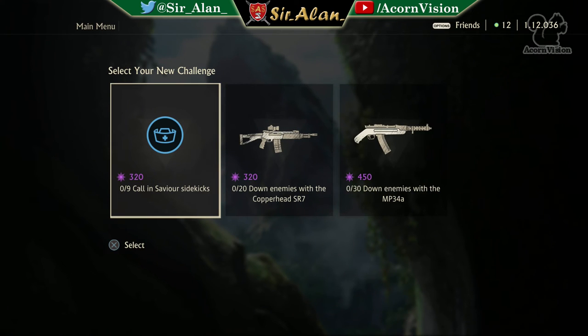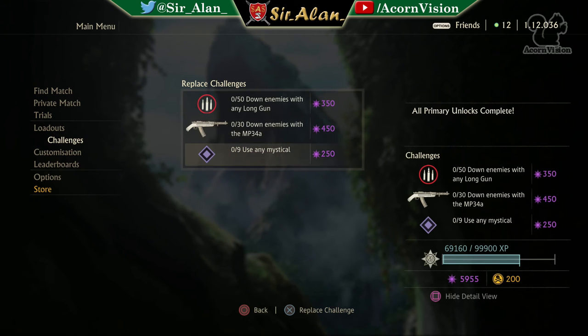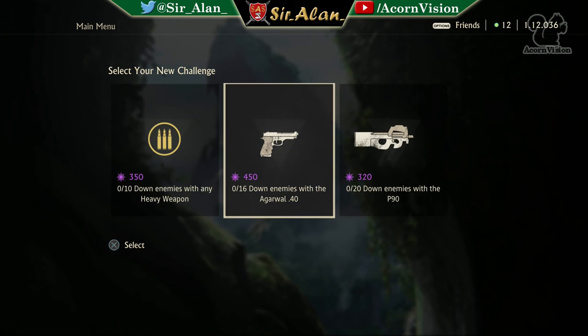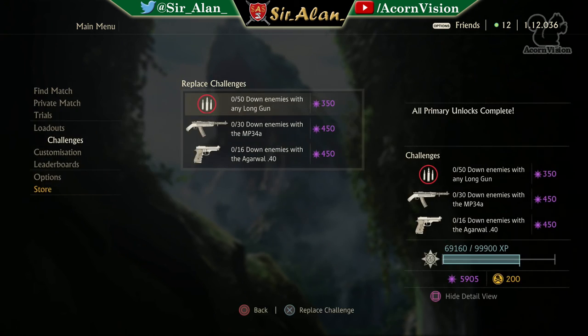I swapped out the sidekicks challenge and got a pretty decent draw: 320, 320, and 450. I went for the 450 straight away — it's a weapon I already have access to, and while it's not a great weapon and I don't particularly like using it, 450 relics drew me straight to it. I could have happily done any of the three, but the 450 was an easy decision.